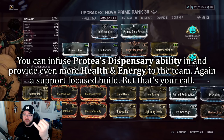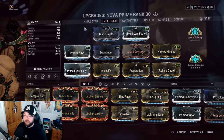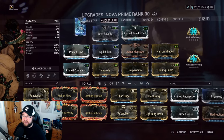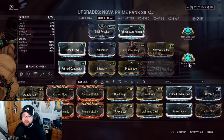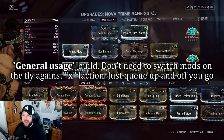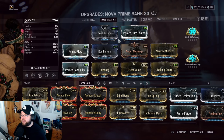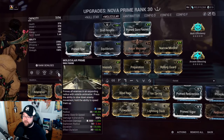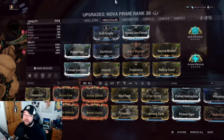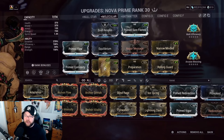You've got shield gate survivability, and Blessing for toxin proc coverage — so you're covered across multiple factions and missions. Just make sure you hit 150 ability strength for the 75% slow or speed cap. That's simply it — there's not much else to teach for this build.